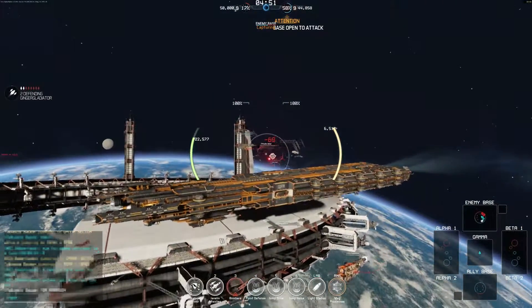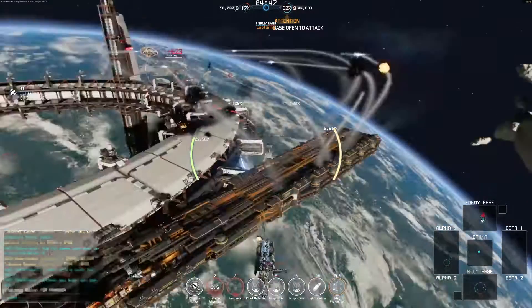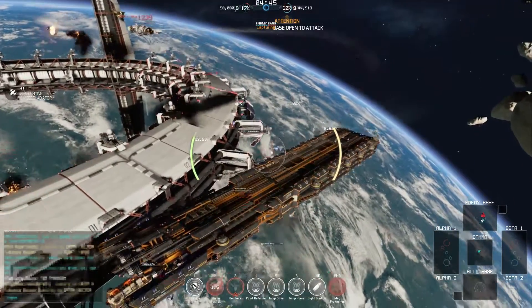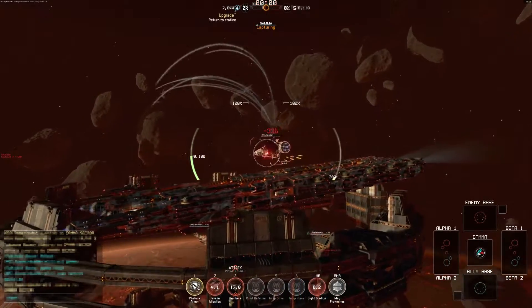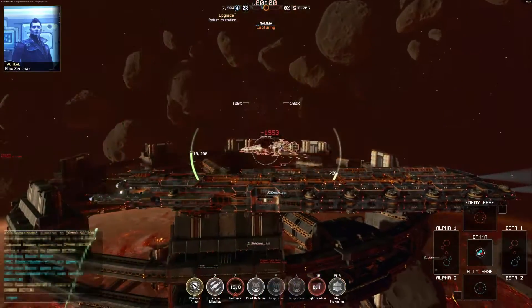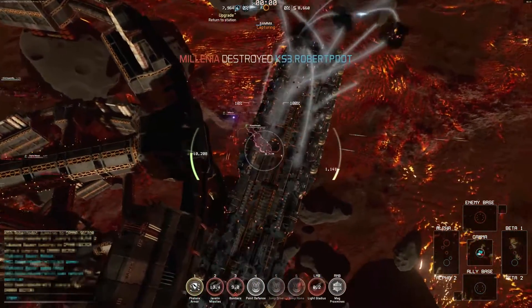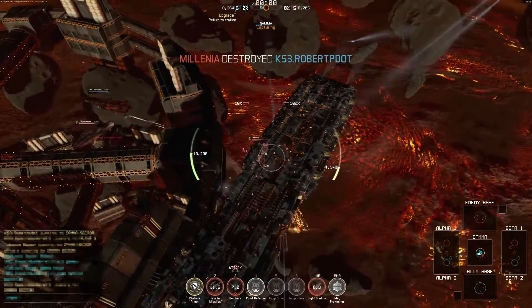The Gladiator is exactly what it looks like: a hulking battleship designed to impose itself on a capture point, refusing to be moved. With a suite of abilities all based around keeping the ship alive and blasting for as long as possible, it can also unleash an extremely deadly salvo to anything which strays within its firing solution. The Gladiator is formidable.